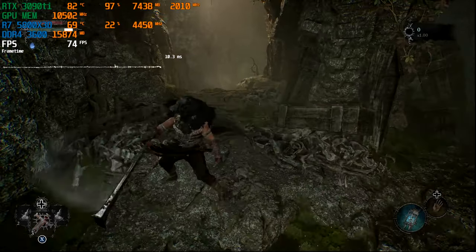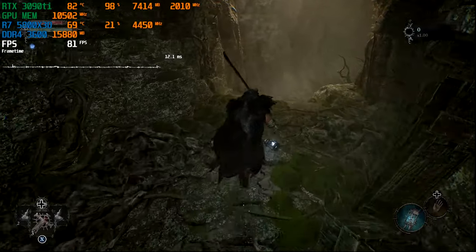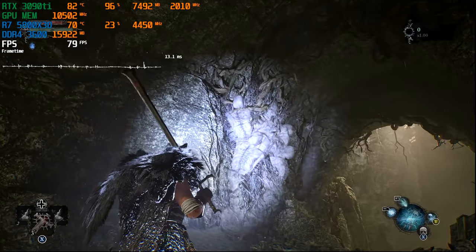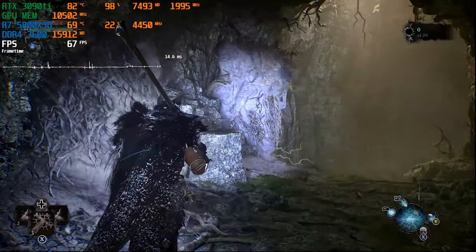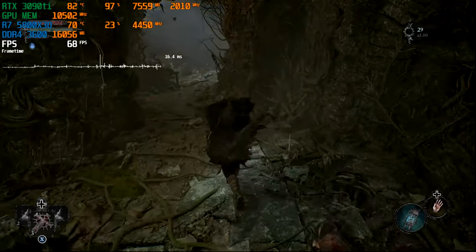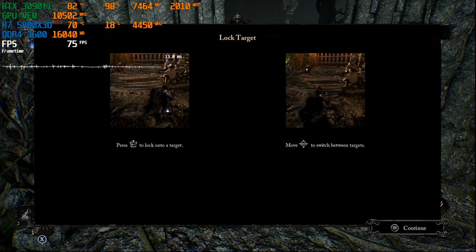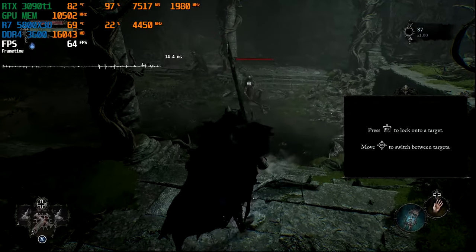Let's take a look at the controls. RB for a quick attack, LB looks like a block, right trigger for a big attack. Lock on target with right stick, switch between targets — the usual.